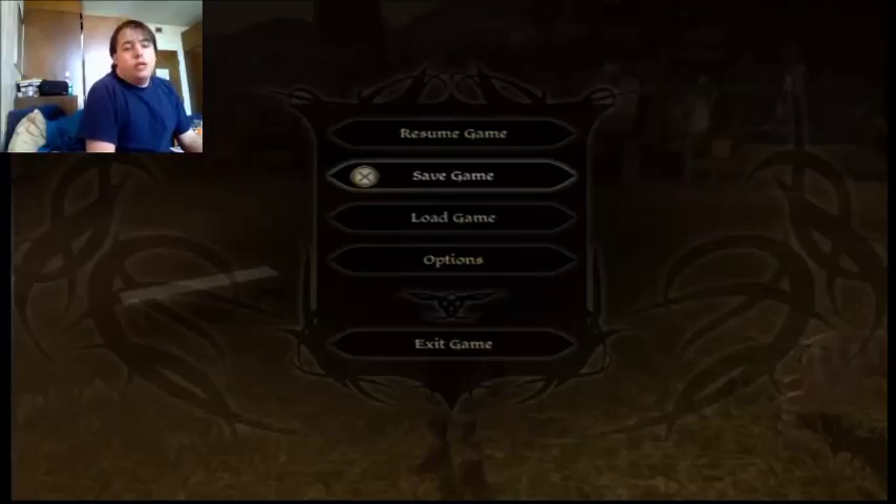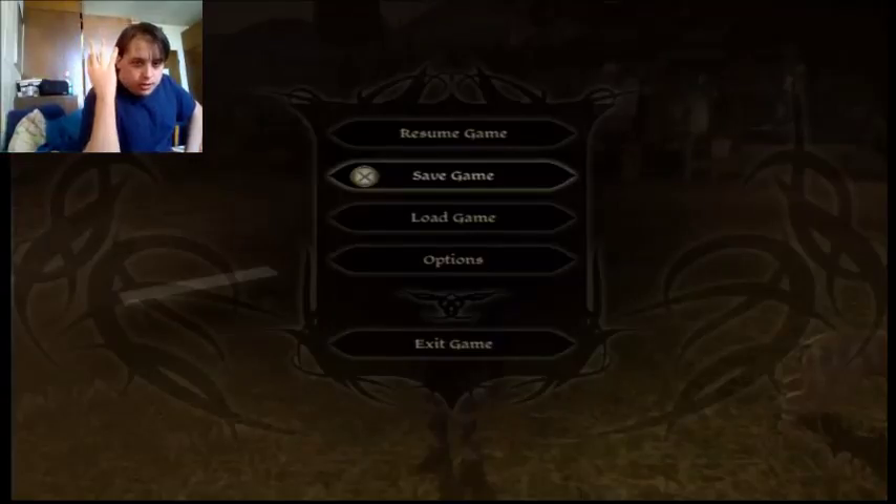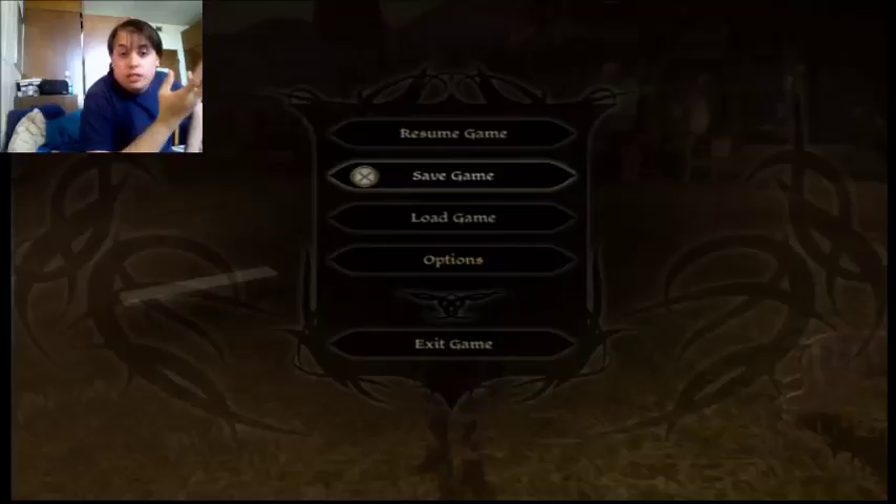So last time we had saved a dog, almost got robbed, got Liliana on our party, got Sten on our party, and we're solving the many, many issues going on in Lothering. Today we are going to be finishing all of those issues.